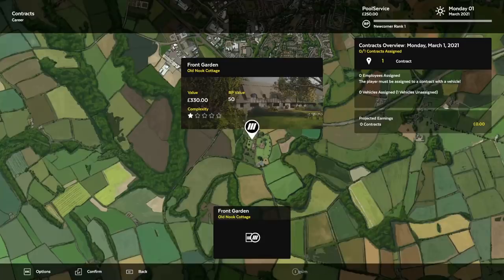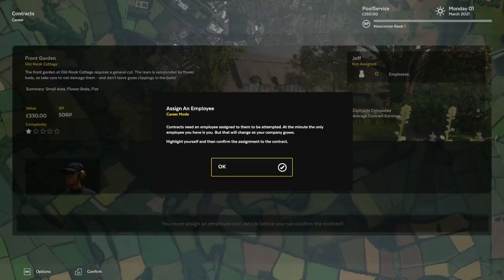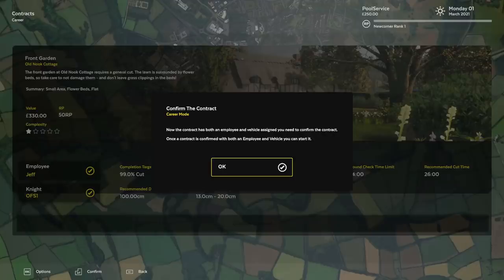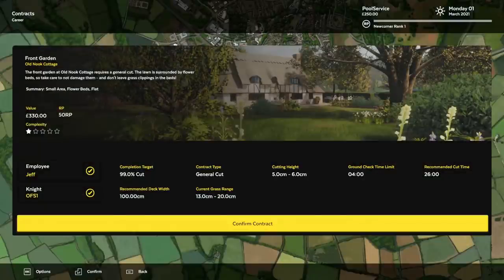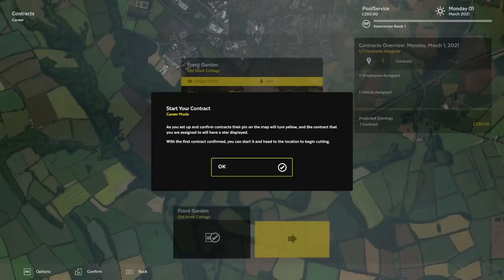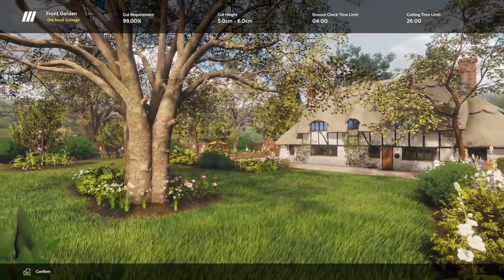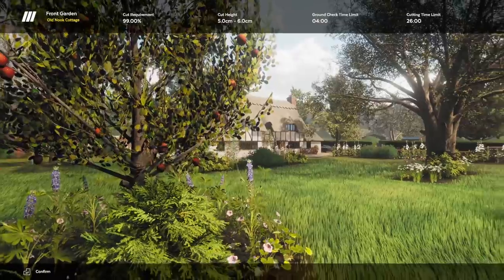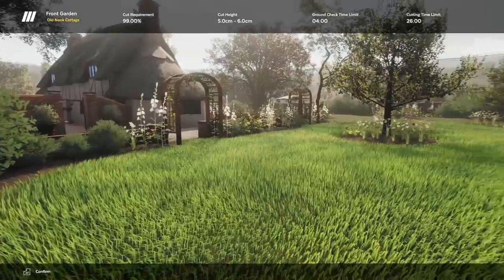Now we've got to select a contract. It looks like we have one to choose from right now — the old nook cottage, here we go baby. It looks like we can have employees. Currently all we have is Jeff and we only have one lawnmower, but it's nice to know I can get employees. The cutting height is five to six centimeters. Recommended cut time: 26 minutes. How much am I getting paid? $330 — that's actually pretty good. It's better than power washing. And here we go — our first real job. This is exciting. This is a beautiful place to start. You've put a lot of trust in me. You've got a beautiful garden here that I might unintentionally run over.